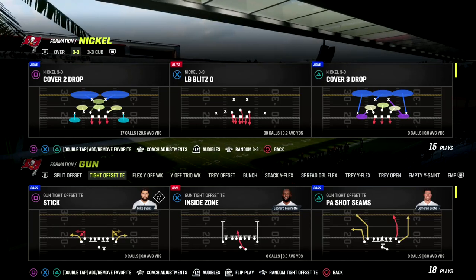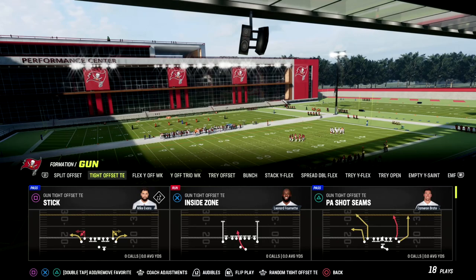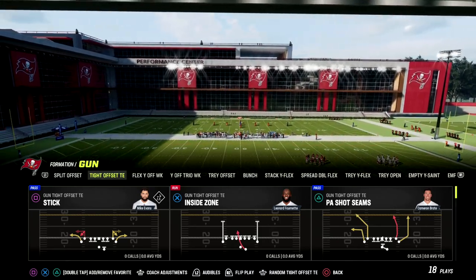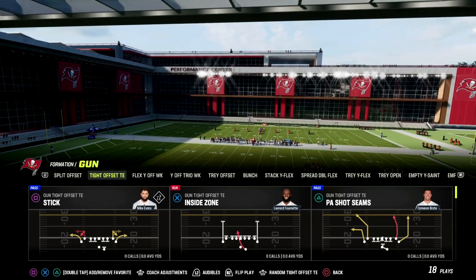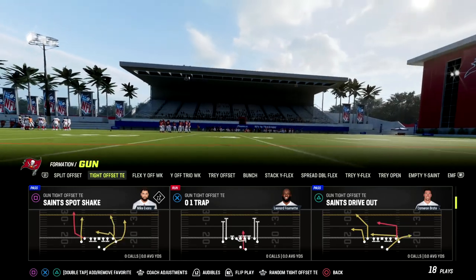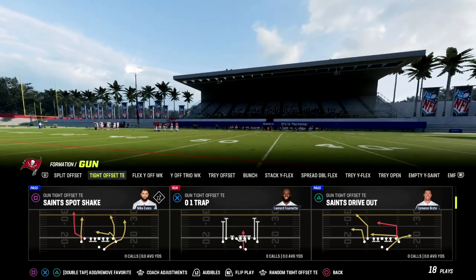In this video I'm going to be breaking down one of my favorite man-beating plays in Madden 23. It comes from the New Orleans Saints offensive playbook. I just released my New Orleans offensive ebook last week on my Patreon page.